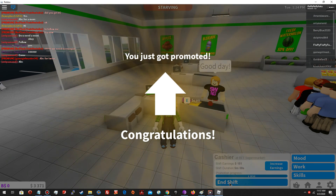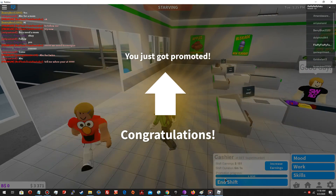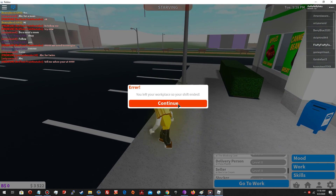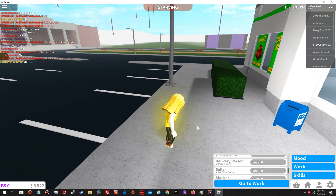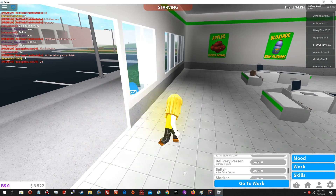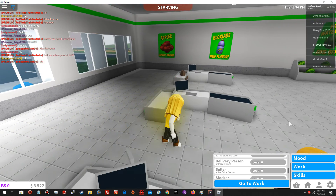I guess I'm going to end my shift now. Let's see how much I made — like 150, not bad. Not bad for five minutes of work — 150 dollars. I can use the money for improving my house, paying bills, and other stuff.